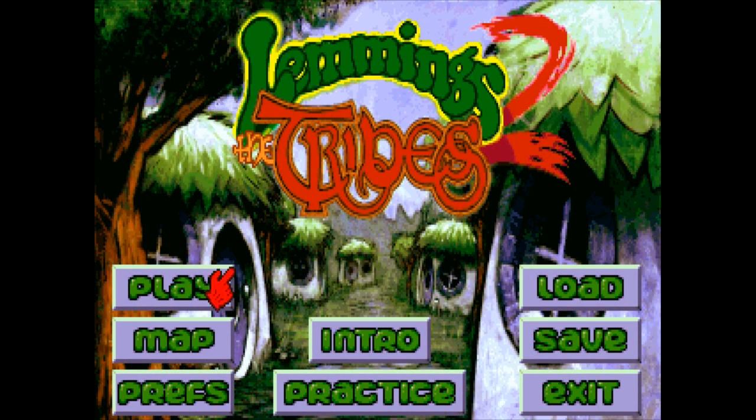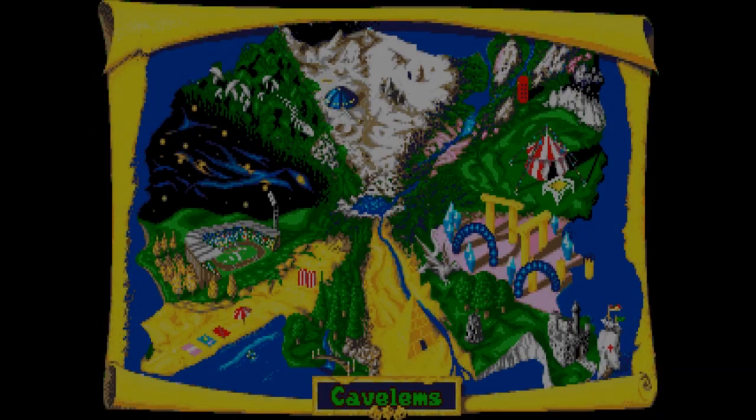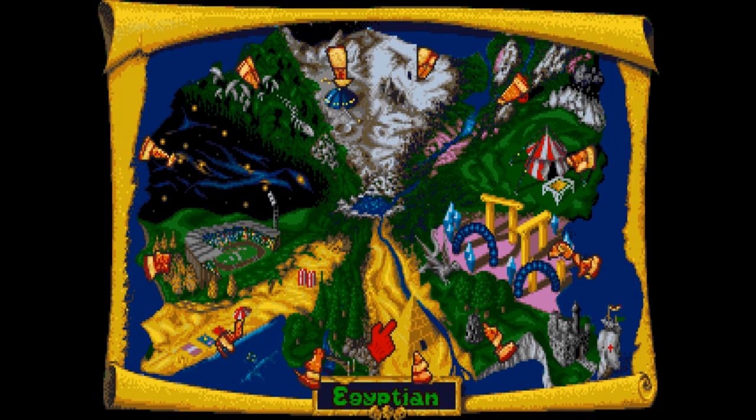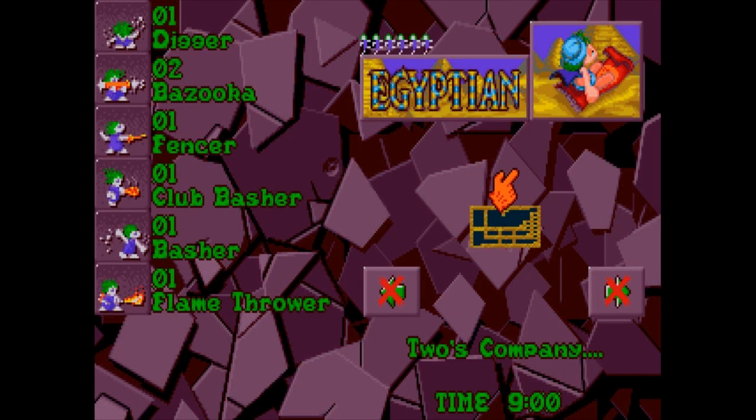Welcome back to Lemmings 2: The Tribes. We're now going to take on the third tribe of our adventures, and surprisingly enough this one is based around the real world — Egyptian. As far as I know this game doesn't really take place on Earth, so I don't think the country of Egypt is somehow sandwiched between a forest and another similar-looking forest. But yeah, it's now time to take on pyramids and sands.